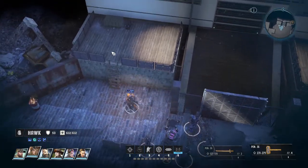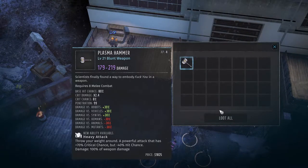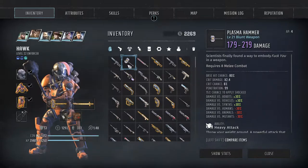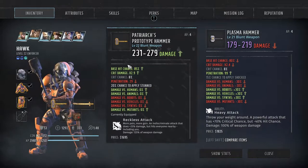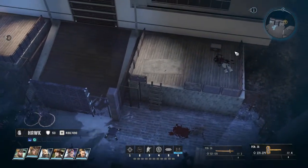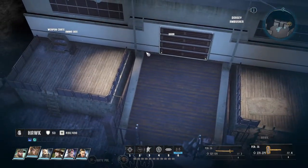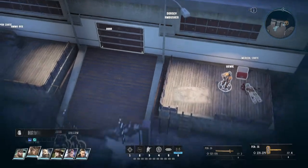Let's check out the weapon crate and the ammo box — plasma hammer. Just want to make sure it isn't better than what she has right now. It most certainly is not. Let's pick that lock. There's a medical crate up here as well, let's get that. There's a Dorsey ambusher there. Injury kits, nice.